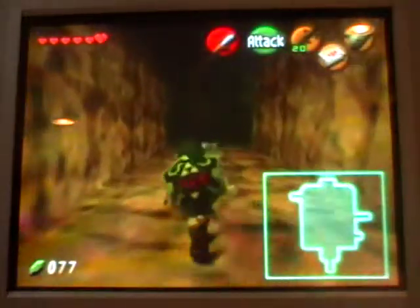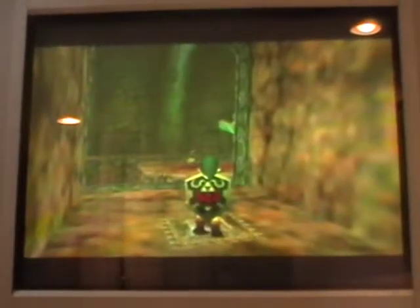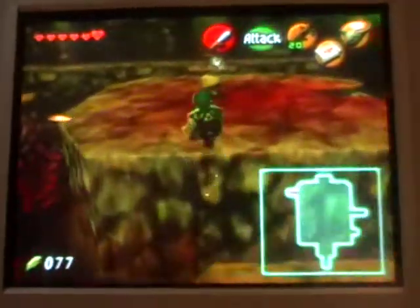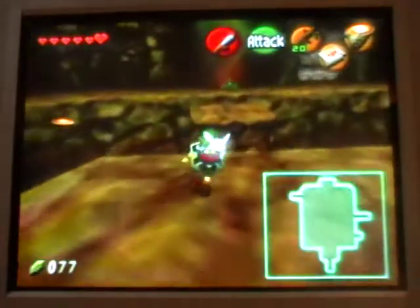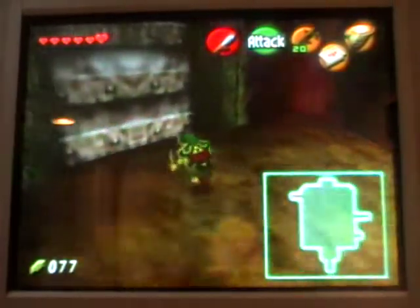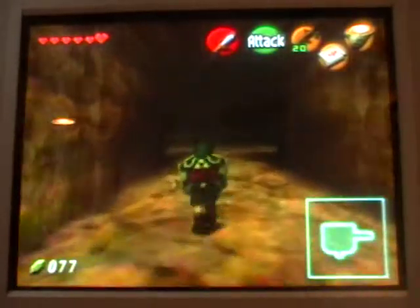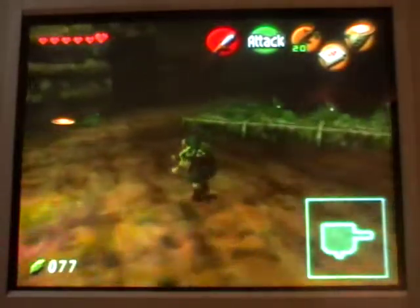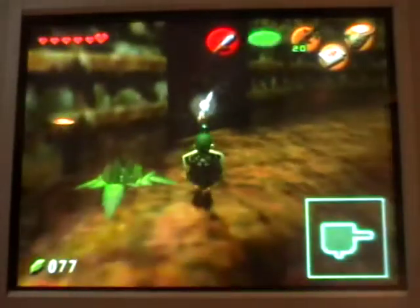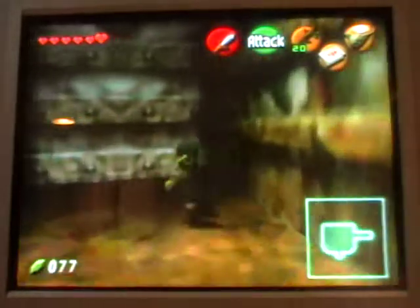Anyways, open this door and here we are in this room where we're going to press the switch, which makes it so we can enter the door on the other side. Already back at the beginning. I'll avoid him — I think they're called bombos. Maybe.